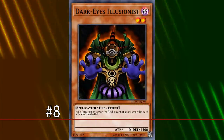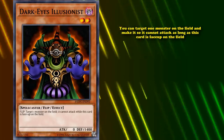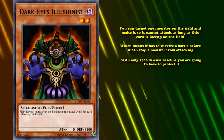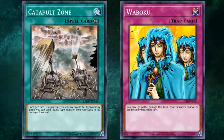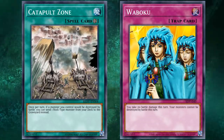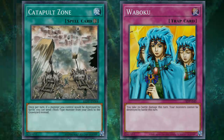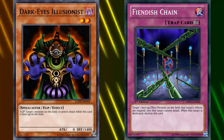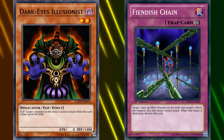At number 8, we have Dark Eyes Illusionist. This card has the flip effect where you can target one monster on the field and make it so it can't attack as long as this card is face-up on the field, which means it has to survive a battle before it can stop a monster from attacking. With only 1,400 defense baseline, you're going to have to protect this card with something like a Catapult Zone or a Waboku-like card. Simply preventing a monster from attacking doesn't really accomplish much, especially when the card is so easy to remove from the field.